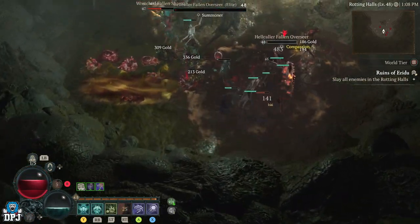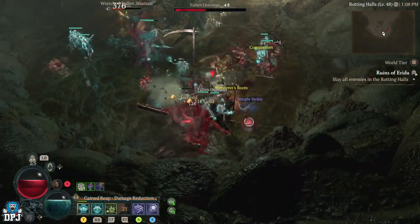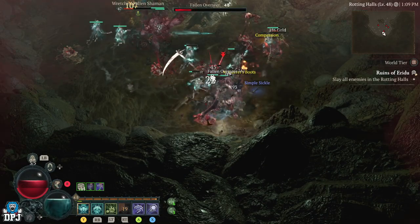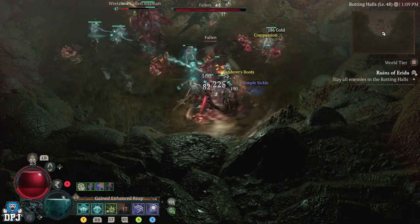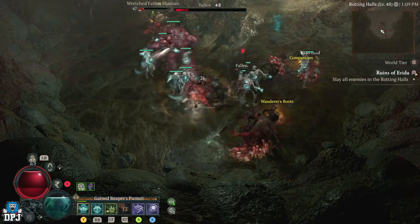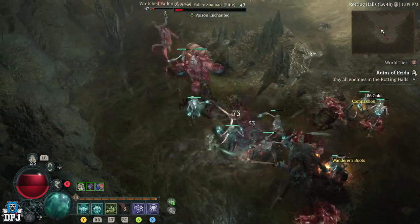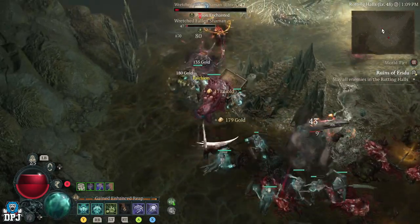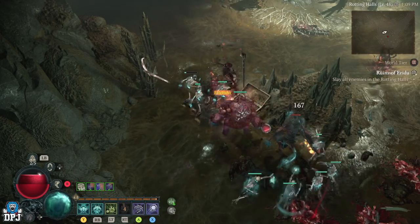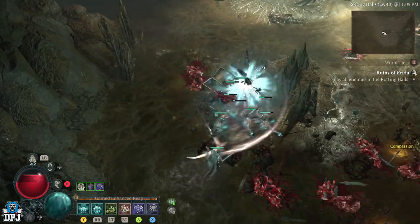On screen now, the amount of adds in here — my build slays, by the way. It's still a work in progress build on my Necromancer, it isn't anywhere near finalised. A lot of people have asked me for a build guide, but there's really no point because I'm going to change it up — most of my armour doesn't even coincide with my build. I'm waiting until I'm actually able to survive in world tier 3 as a solo player.